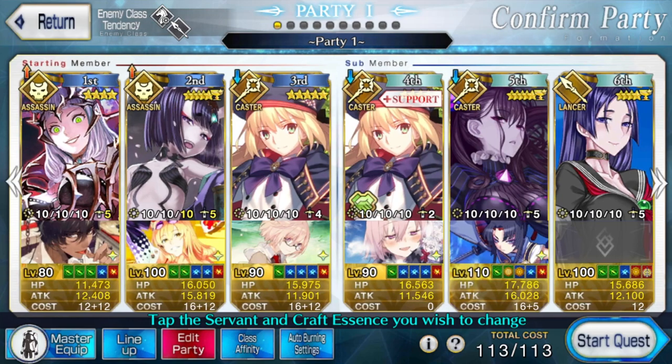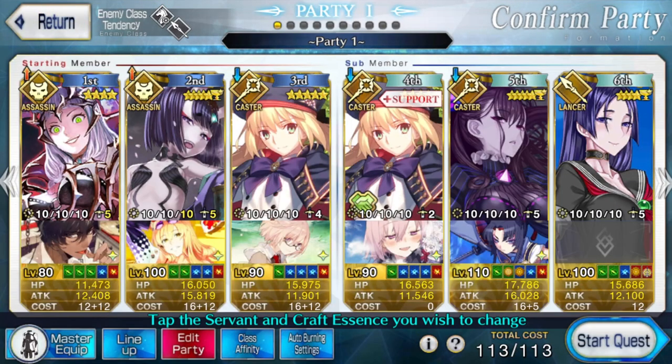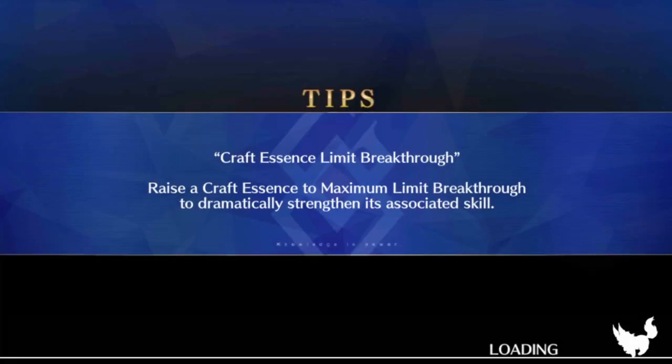Setting that aside, I went with this. Shuten Doji isn't strictly required — I just use her because I have her and want to show her off. Running a fairly recent Craft Essence on her; this one was from the Summer 4 rerun. Alternatives do work. If you have servants like Summer Musashi or Space Ishtar, just some combination that could deal with the first two waves, you're good to go.